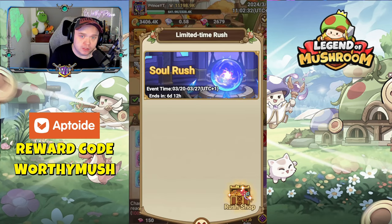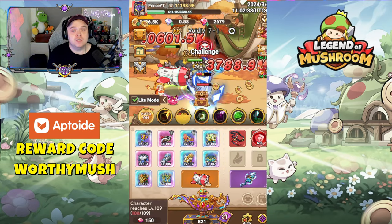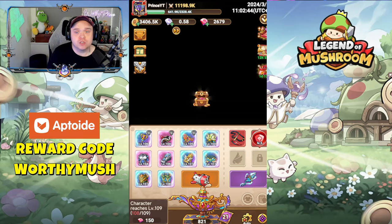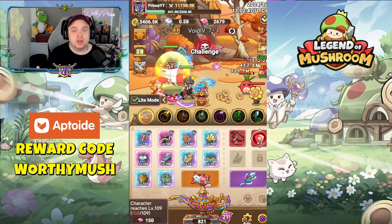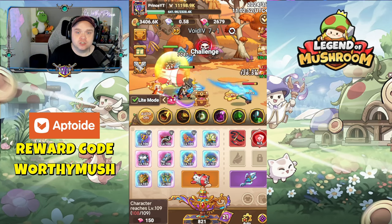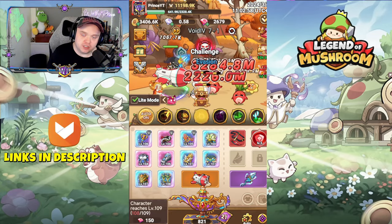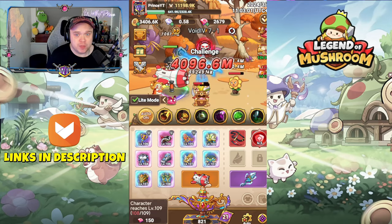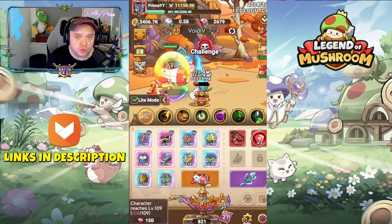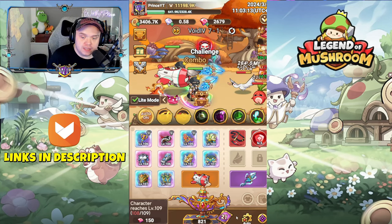If you are buying packs in Legends of Mushroom, please make sure you do it with Aptoid because that is the best way to make your money go as far as possible. I'm currently doing a collaboration with Aptoid - there are links in the description below to download the Aptoid app and the app wallet. I've also got a promo code which is WORTHYMUSH all in capital letters - put that in the promoter codes section inside your app wallet to get an extra 5% back on all your purchases.